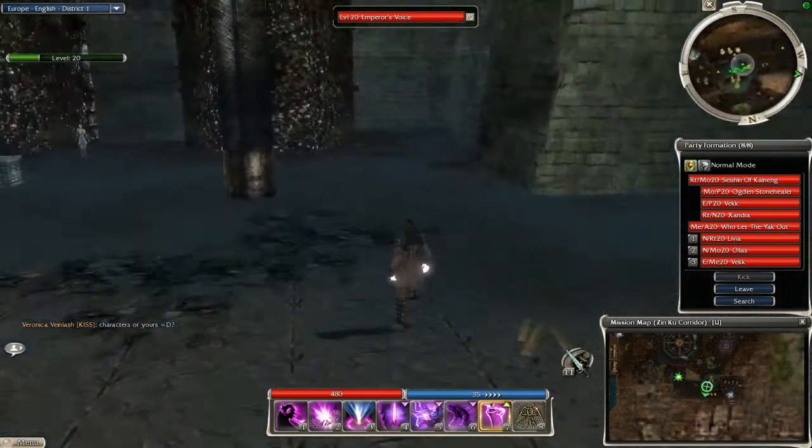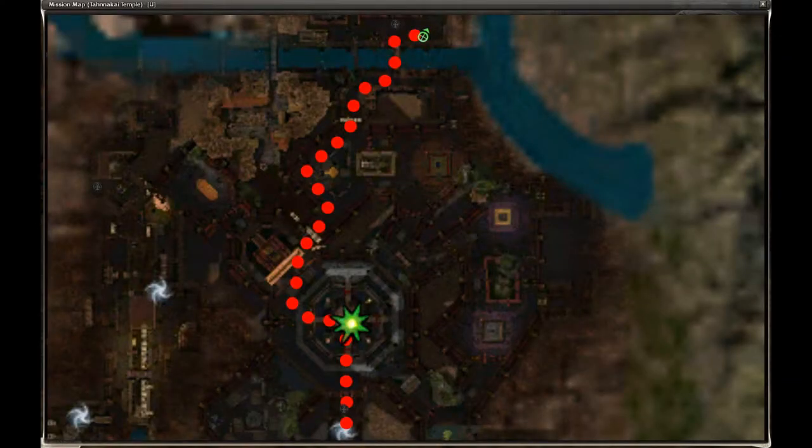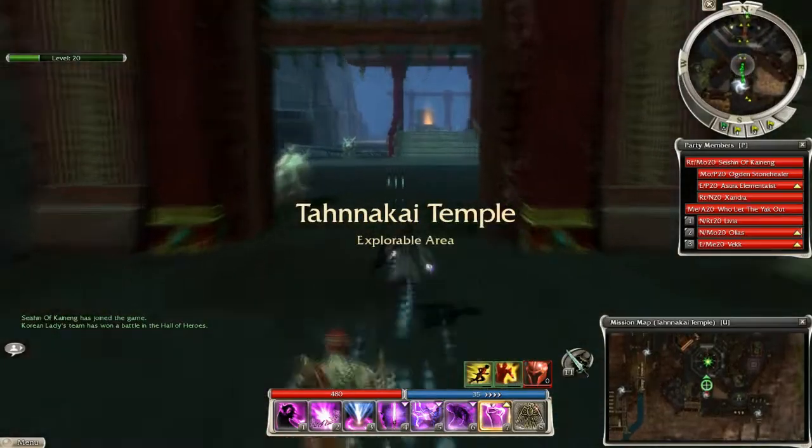If your party is ready to go, leave the outpost and walk the route which is shown on this map, and when you get there you will find two Temple Guardians which you have to kill.